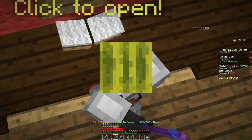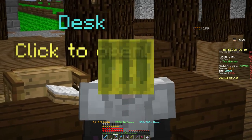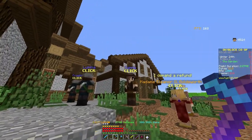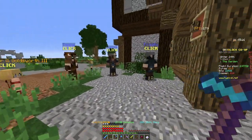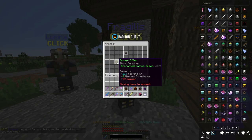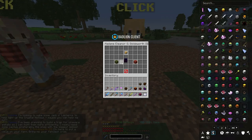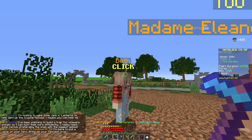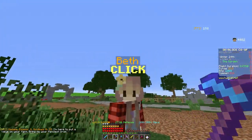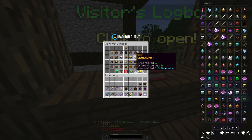Now let's talk about how to get the brand new talisman. You need to know about the visitor system — visitors line up, maximum five at a time, and you walk up and give them what they want in exchange for farming XP, garden experience, and copper. The most important NPC for this talisman is Beth.